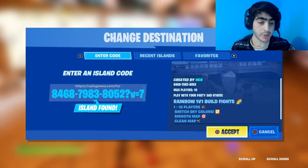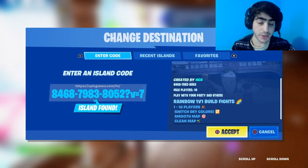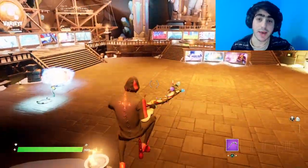Once you guys are in, put the map code in: 8468-7983-8052 — question mark equals seven. You guys are required to put the question mark physical in seven. Otherwise the glitch would not work at all.